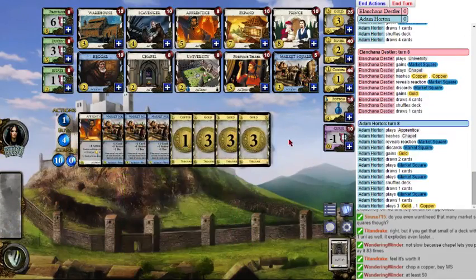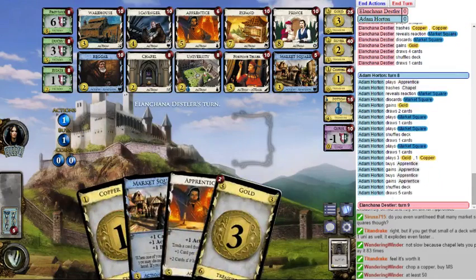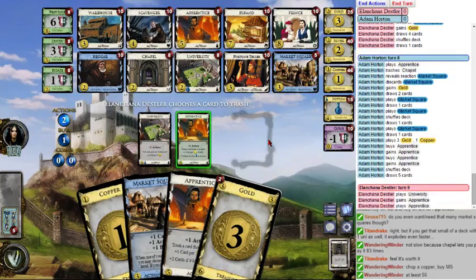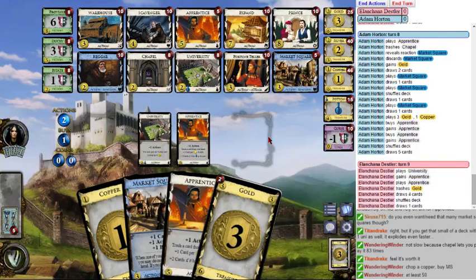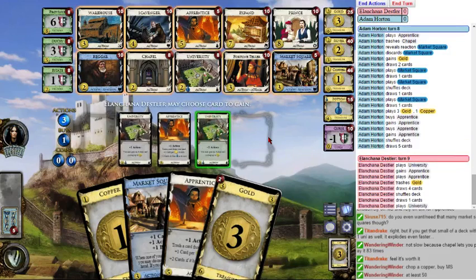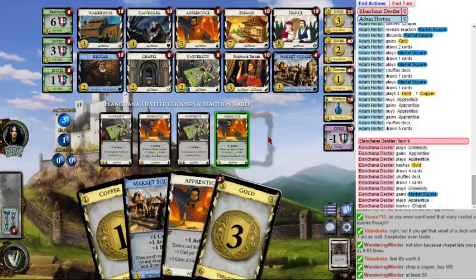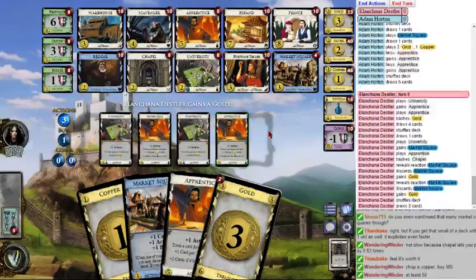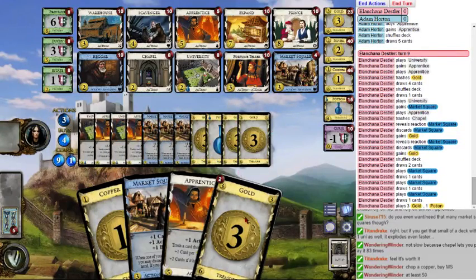Counting is so good. And we're in business! Let's purchase the gold. The magic number of Market Squares to have is three — you don't get much benefit from having more than three Market Squares in your deck, except if you want more buys. But as far as raw payload goes, three is the magic number.